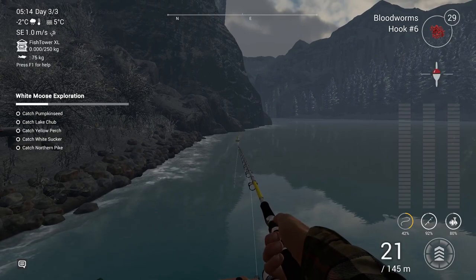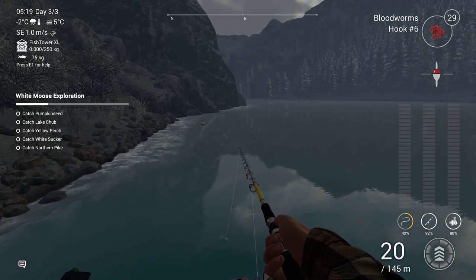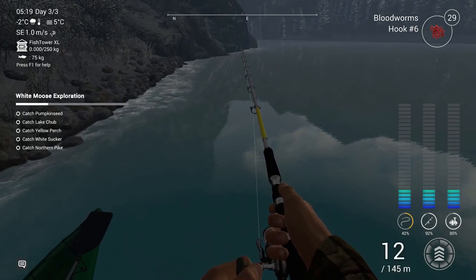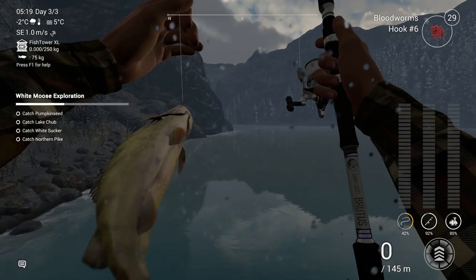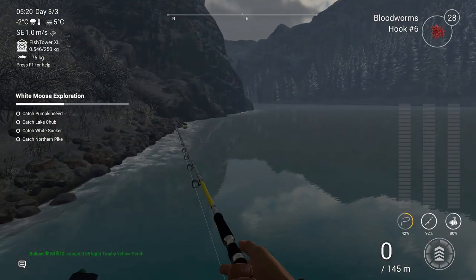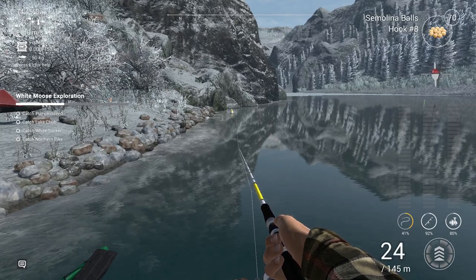I tried all kinds of things to see what I'm gonna get. There are plenty of Perch and Lake Chub around here close to the shore. It doesn't matter where I go — if I cast close to the shore I'm gonna get Lake Chub and Yellow Perch. The first one I got was the Yellow Perch, even a trophy one. On the same spot I'll get the Lake Chub.